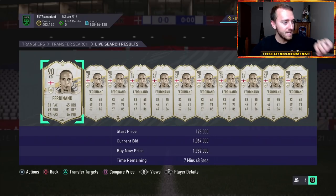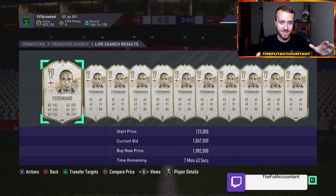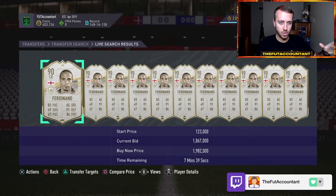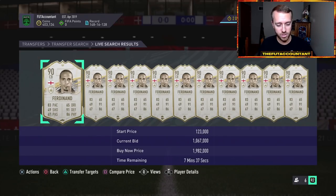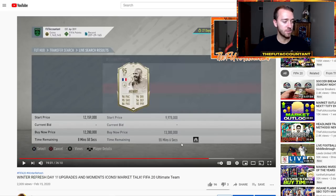I want to remind you what happens on day one when you have crazy new icons in packs — they're brand new with not a lot of supply. I want to show you some of the crazy prices you might see. This is from my video last year when Icon Moments came out. Carlos Puyol's Icon Moments card was selling at 1.7 million coins last year. Even later in that video, I mentioned that a Prime Icon Moments like Thierry Henry or similar had sold for a crazy high price.